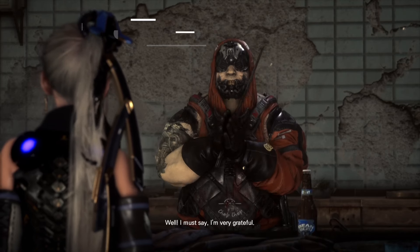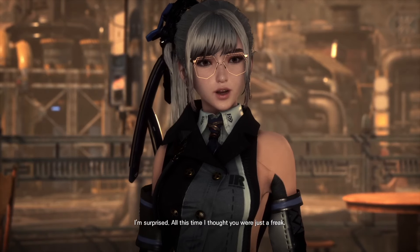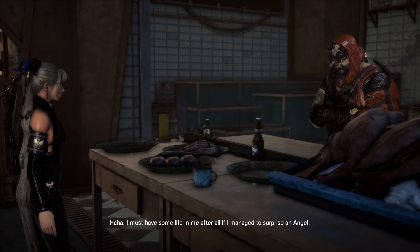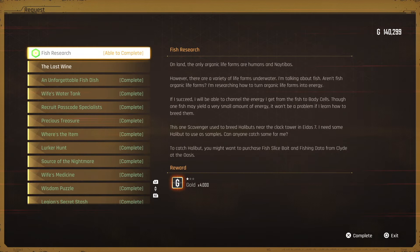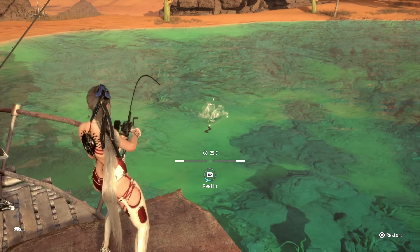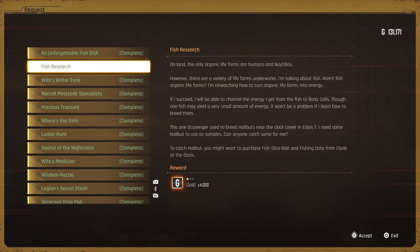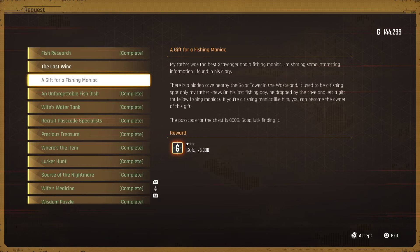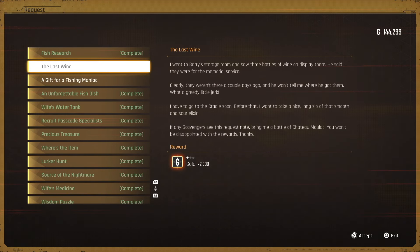From this point you want to go back over to Zion. The bulletin board as well as a guy named Barry are going to give you more fish-related quests. Barry is going to reward you a little bit of fishing data when you complete some of his quest line. The bulletin board will have several fish-related quests — the first couple just get your feet wet, teaching you how to catch different types of fish. Then you unlock a quest which allows you to get the best fishing data. After completing the Looking Glass and fishing quests on the bulletin board, you'll see Wife's Water Tank, An Unforgettable Fish Dish, and Fish Research.